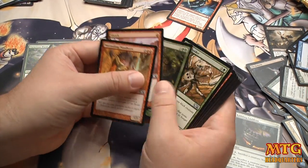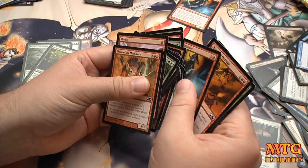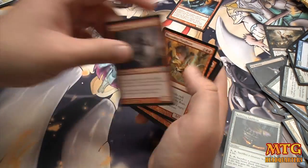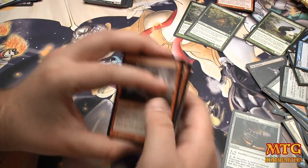So what do we have? 1, 2, 3, 4, 5, 6, 7, 8, 9, 10, 11, 12, 13, 14, 15, 16, 17, 18, 19, 20, 21, 22. Damn, I'm good. I would throw in the Striking Sliver just because we have quite a few slivers and giving them first strike is a big deal.